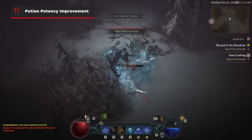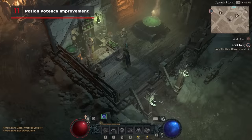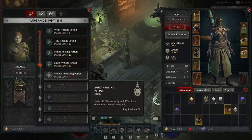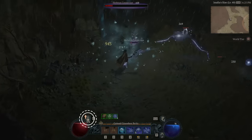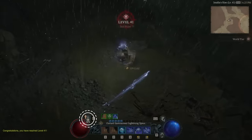As you reach certain level milestones, new health potion upgrades will be made available to you. Bring the required items and gold to an alchemist to upgrade your potions' potency, just like that. The game also shows you a notification with an up arrow over the top of the potion icon to let you know that you have an upgrade available to purchase.